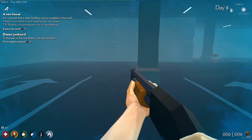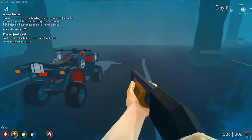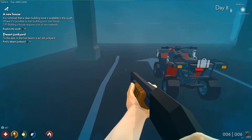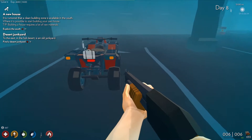Hey everybody, welcome back to Drive for Survival. We are going to continue our quest chain today. I'm going to get out of this cold climate and head back to the desert. Our quest over there on the top left corner says Desert Junkyard. To the east in the hot desert is an old junkyard. Find a desert junkyard. So we're going to try that.